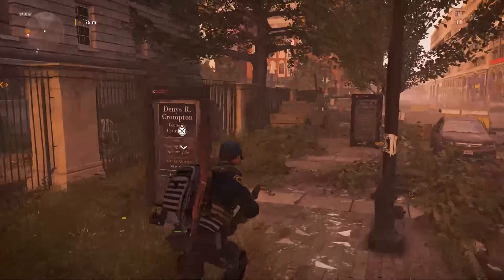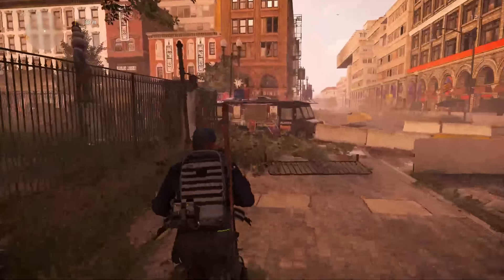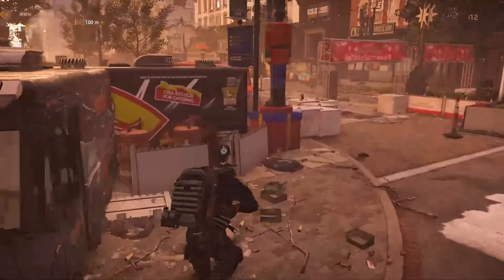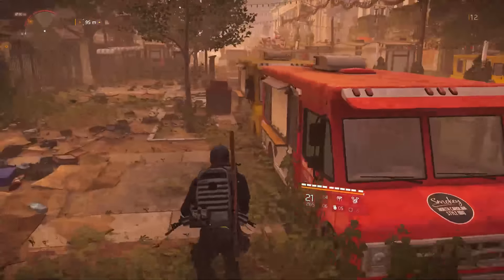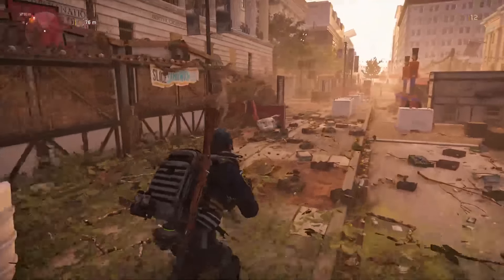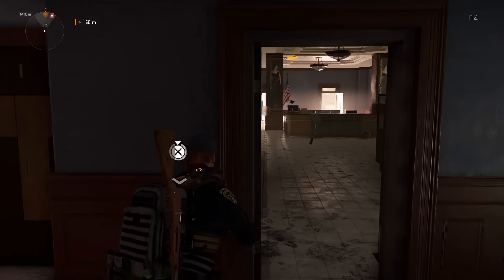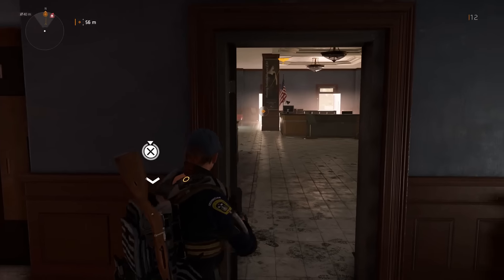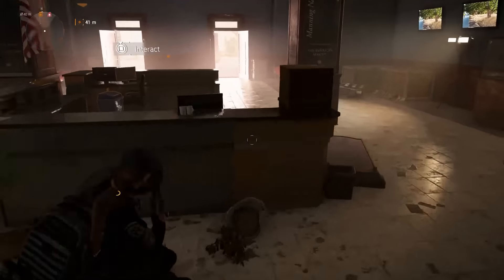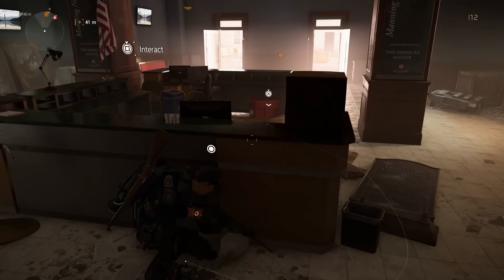Once we make it to the big building with the courtyard in the center, we want to head in without aggroing any enemies if we can help it — try to sneak in. There's going to be a computer terminal we interact with, then we run across the courtyard to interact with a second terminal. That's going to cause the level 35 hunter to show up. There's a similar office setup on the other side with another thing to interact with, and then you'll see smoke pop — and it's on.